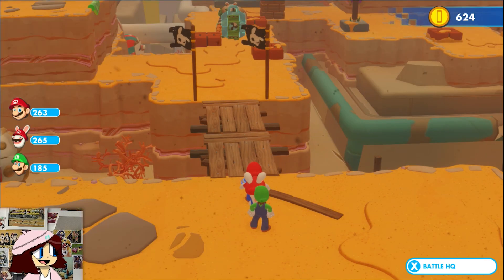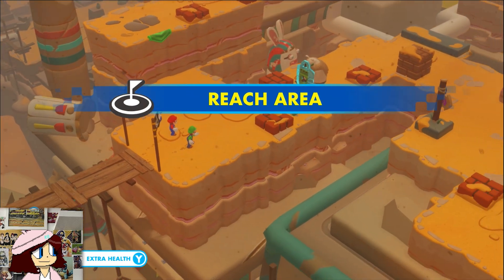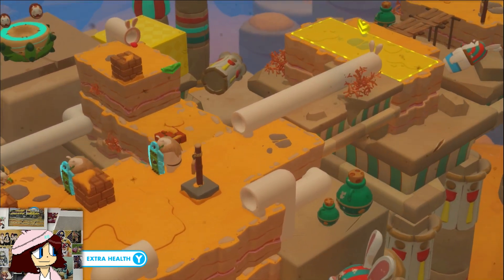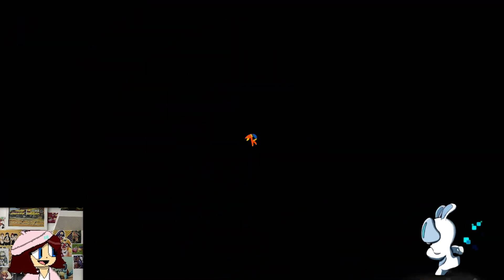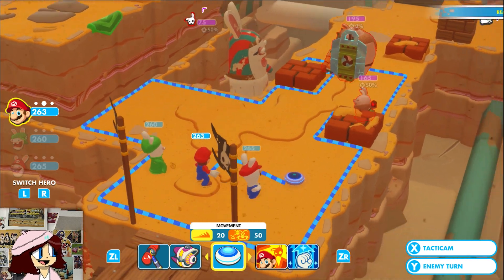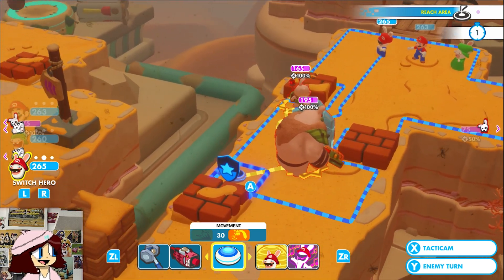Let's try again. Now we're going to do this with the original team because I want Rabbid Luigi to get more screen time — he hasn't gotten a lot lately, he needs it. Dash and then dash again, and move here.